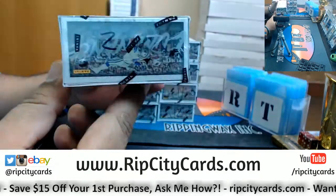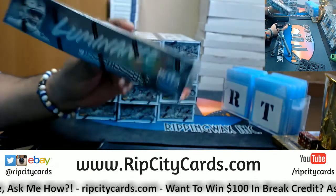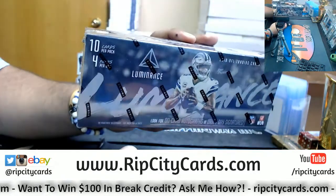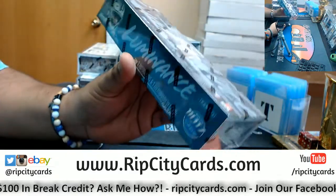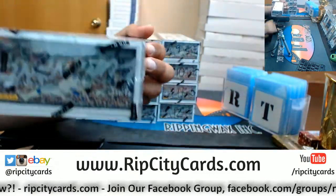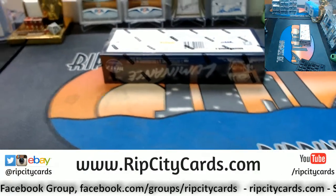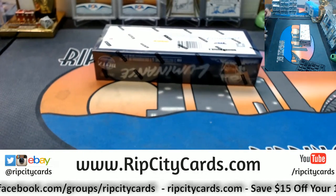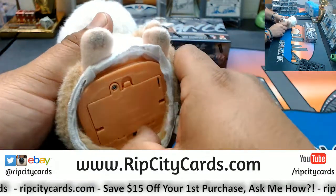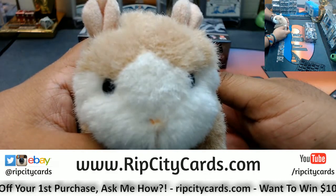The dice says number two. Number two — is this alright with you, Richard? We're looking at three autos and one relic per box on average, 10 cards per pack, four packs per box, so that's 40 cards in a box. Three autographs, one of them a relic on average. This is box number two decided by the die — it's your actual lucky number, so let's make it even luckier. Good luck, Richard, and thank you, mama Richard.